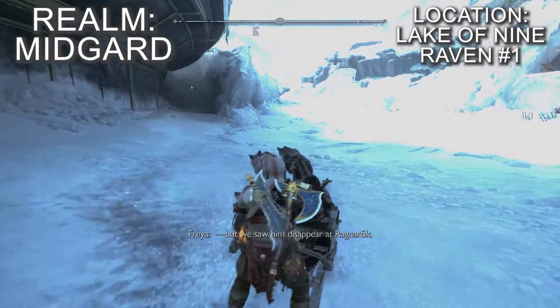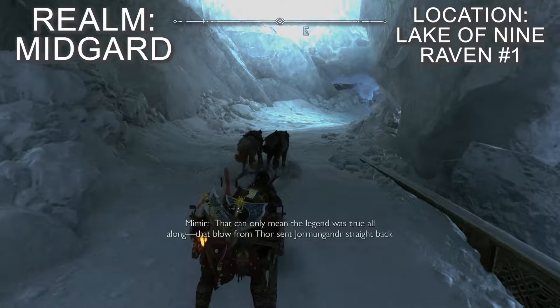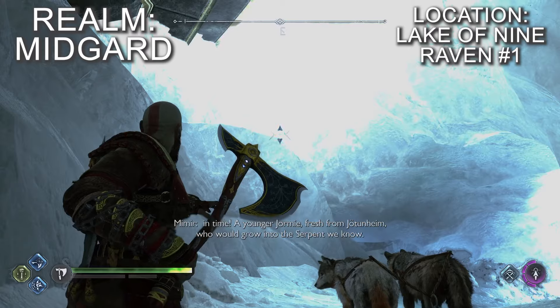The first raven in the Lake of the Nine is found if you hug the south side of Tyr's temple in a little icy alcove you can ride the dog sled into. The raven is up on a perch on the east side, though it will sometimes fly around a little.